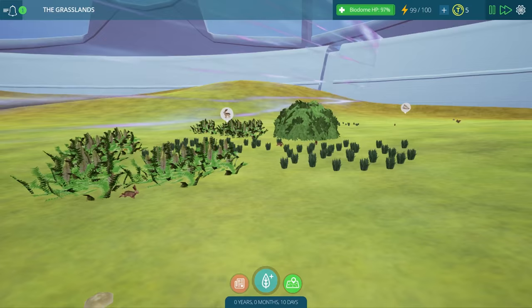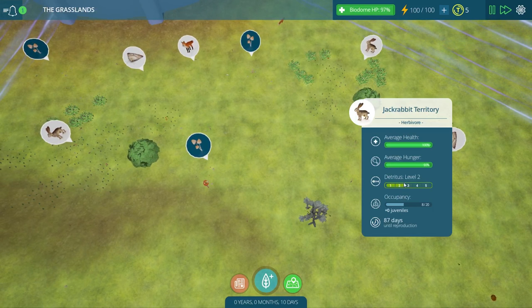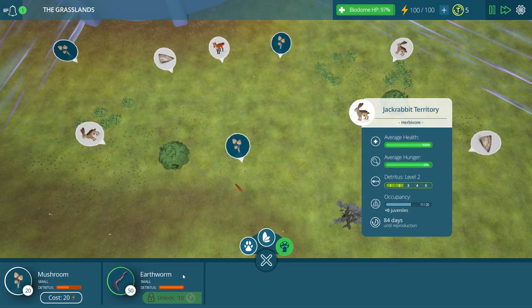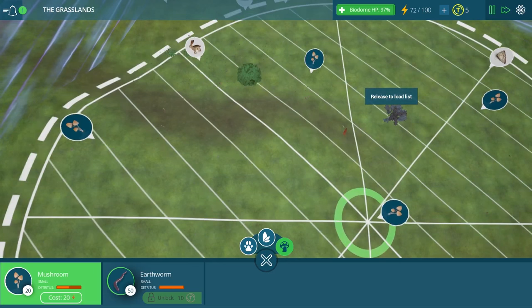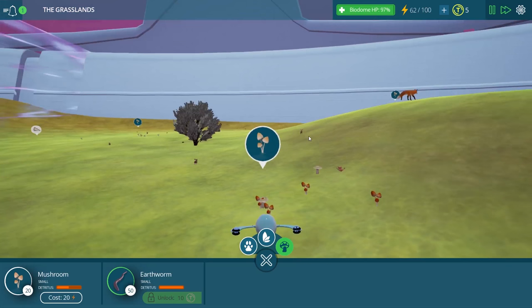A zone has reached detritus level two. The plants and animals are unaffected, it says, but we definitely want to take care of that before it gets any worse. The jackrabbits here are at level two, so all of these creatures are affected at the moment. We need to get more mushrooms and earthworms — once we unlock them we'll put more earthworms around here too. For now let's just worry about the mushrooms. I placed two more patches of mushrooms, maybe one more way back here, so there's plenty of mushroom coverage in our grasslands.